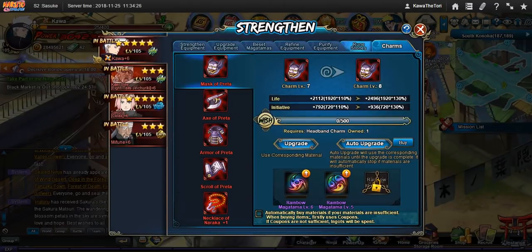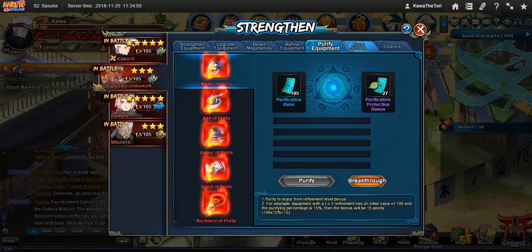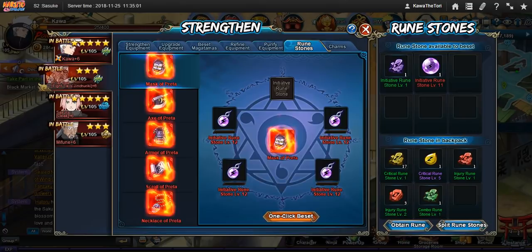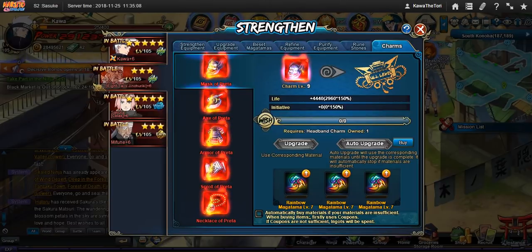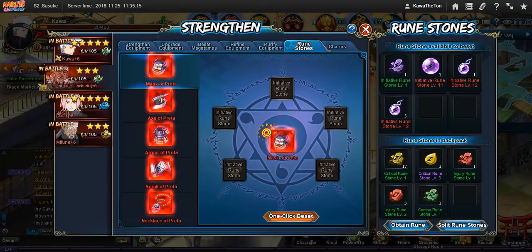I also want to touch on charms. People feel that charms are very important — they are in a sense, but not really at the same time. At level nine, it gives you 150% of whatever you have in your Magatamas and runes. I gain 4,695 because I have four level 12s, which are the max level runes, and one level 11. If I just take these all off, it gives zero — it's 150% of zero. So it scales on your runes. If you don't have the runes, it's just not worth your time.